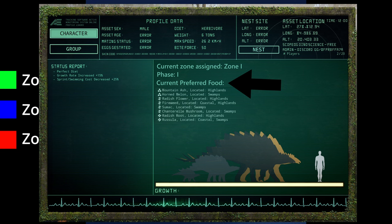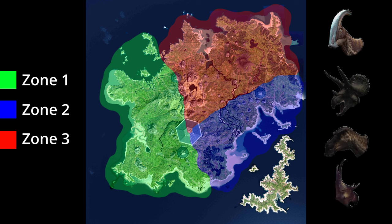"Current preferred food" is the current dietary plan assigned to a species depending on the zone they currently have to live in. Just as different animals change their diets depending on the seasons or other aspects of life, our dinosaurs will change their dietary plan depending on where they are migrating towards. Now we will take our 4 dinosaur species to demonstrate how this works.